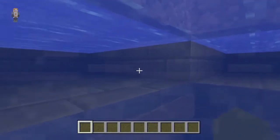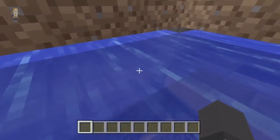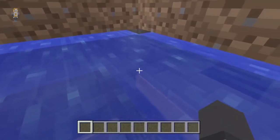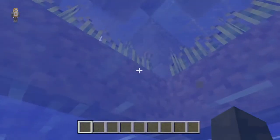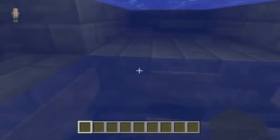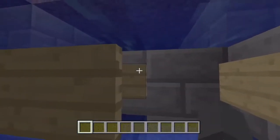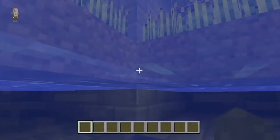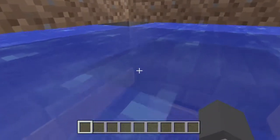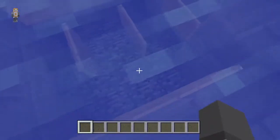Down here is the water for under the wheat so it can grow quicker. The thing is, if I didn't put signs here it would just be still water. So like I showed earlier, you have to put signs around to stop that water from falling — you can't put blocks there otherwise the front one can't grow quickly. You just put signs to stop the water from going down.